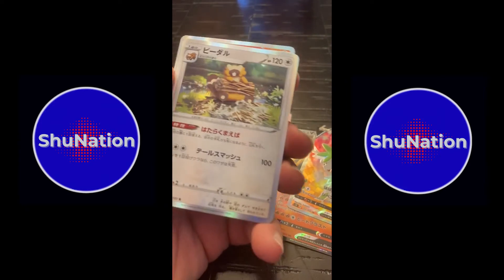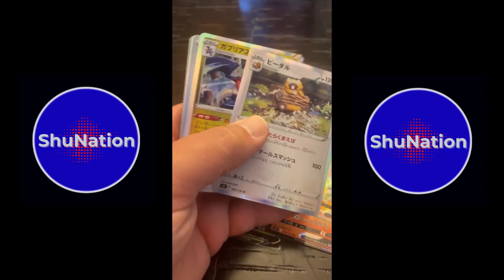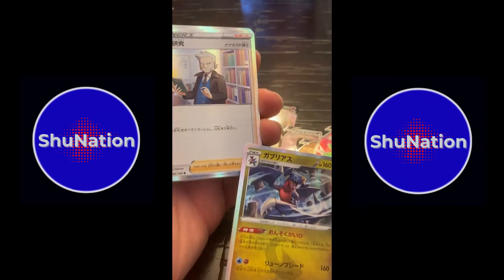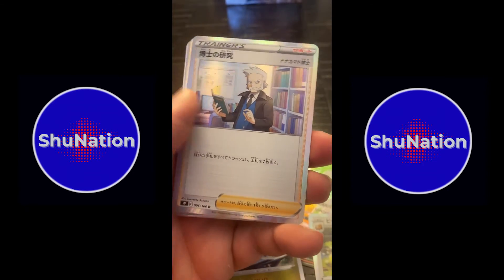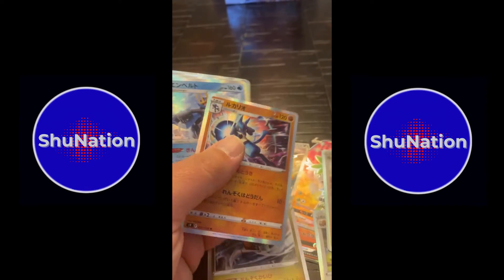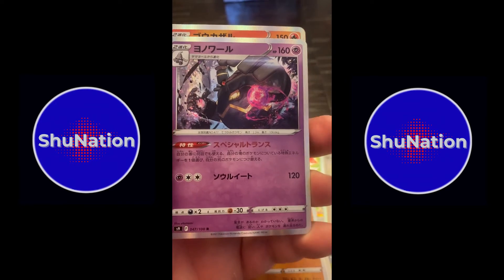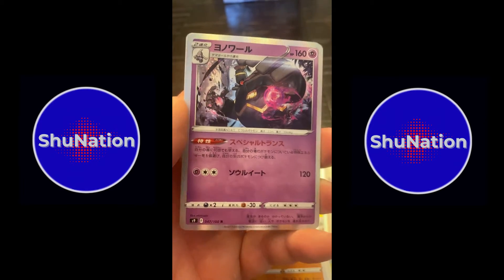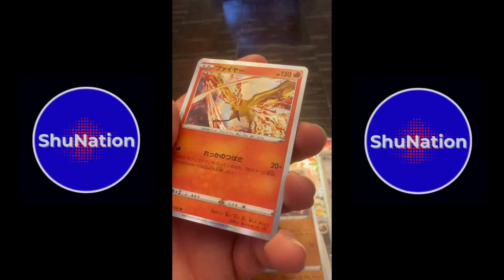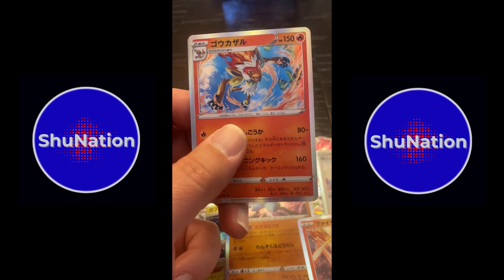And then the hollows — the beef. Barbaro, Garchomp, Professor, Lucario, Empoleon. I believe that's Dusknoir or Dusklops — I think it's Dusknoir. Moltres Hollow, which is just a beautiful card. And Infernape.